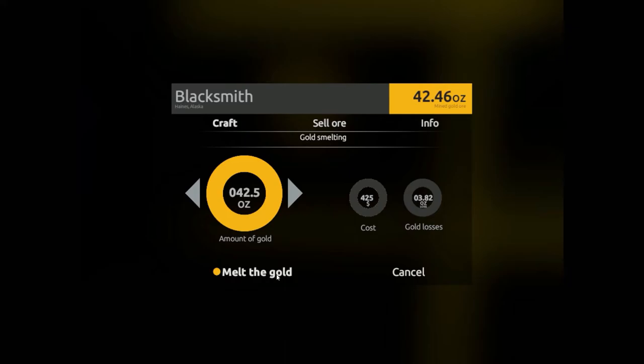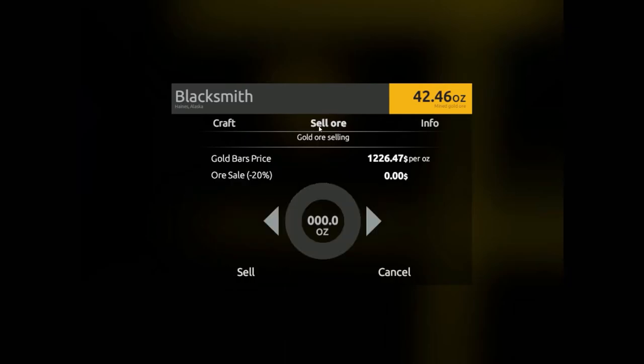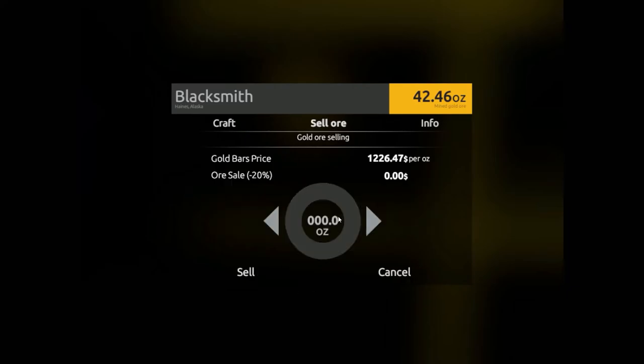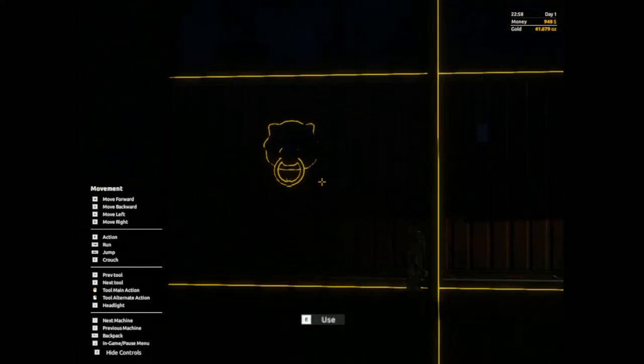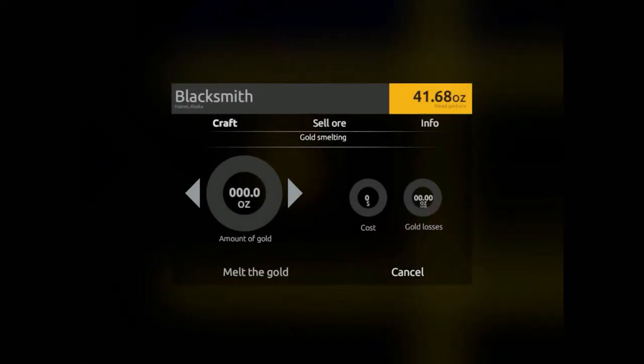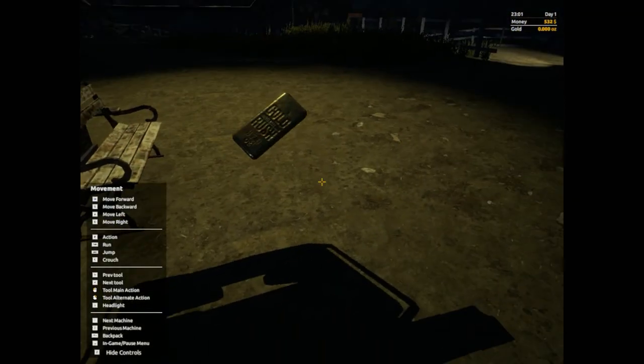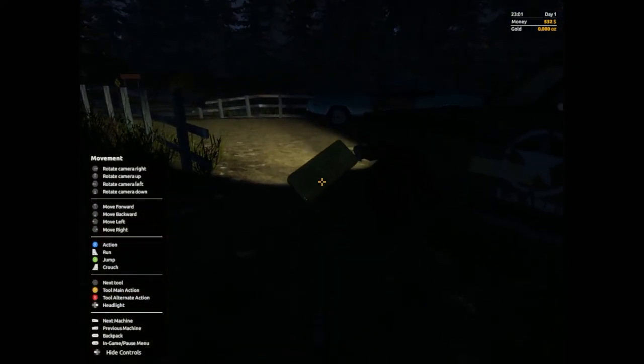I want to melt the gold - I want to have a gold bar. Let's just sell 0.8 of an ounce to get a little bit of money, then I'm going back in to craft and melt the gold. I think I'm going to take this little gold bar down to the bank.